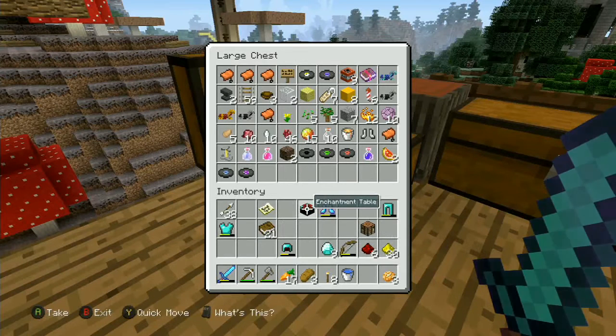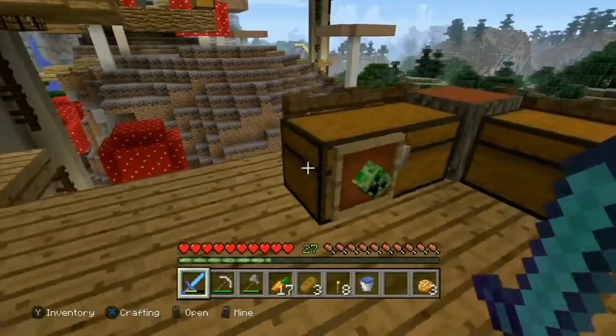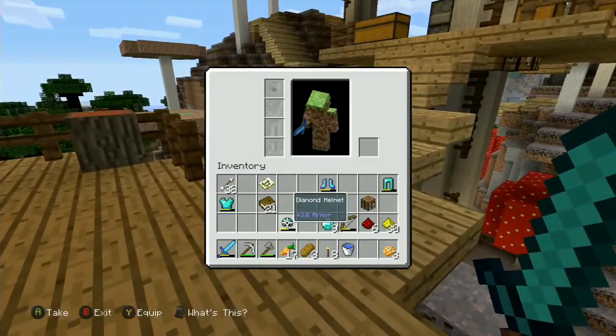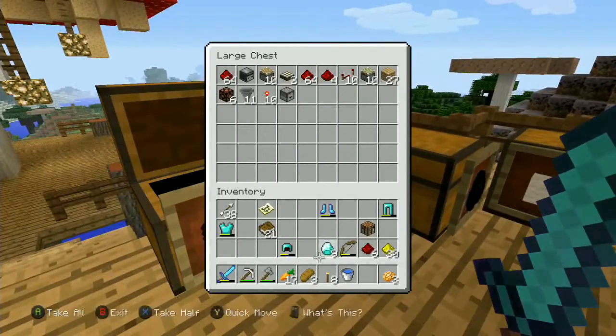I have an enchantment table - I think I already have one so I don't need another. Let's just put this enchantment table in here. Anything else? We just have some redstone and glowstone to get rid of - redstone goes in here.